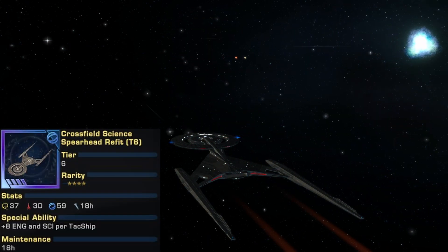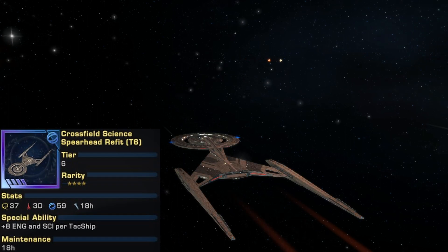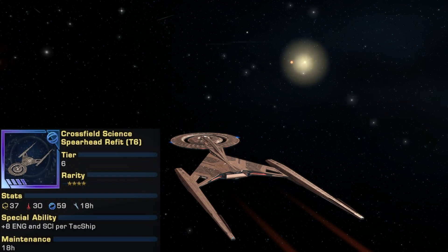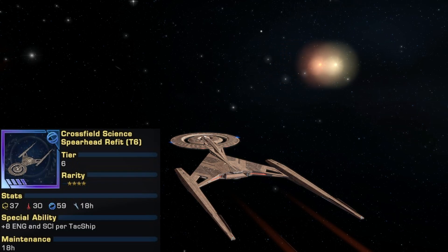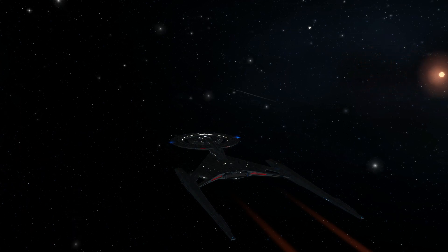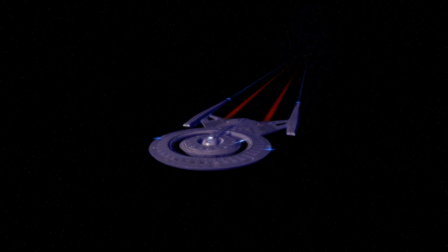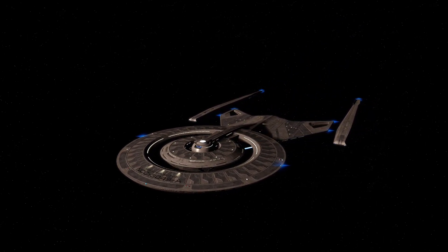As an admiralty card, the Crossfield is classified as a 4-star rarity science card, which comes with 37 engineering, 30 tactical, and 59 science points. The starship's maintenance period is 18 hours, and its special ability is an addition of plus 8 engineering and science points for every tactical ship that you send on an admiralty mission alongside with the Crossfield Class Refit.